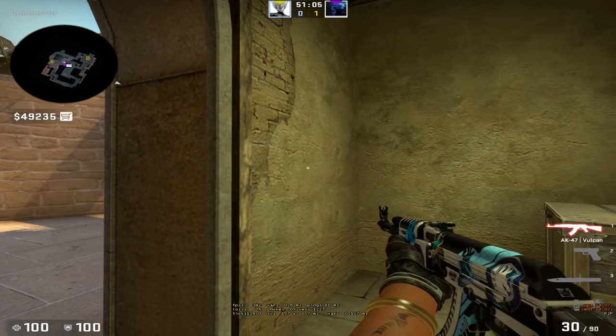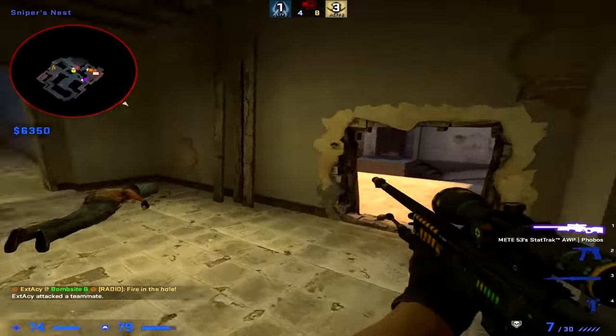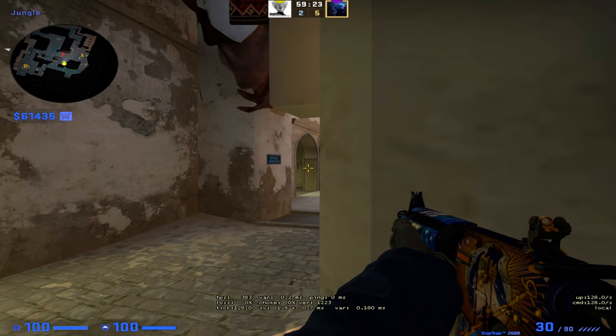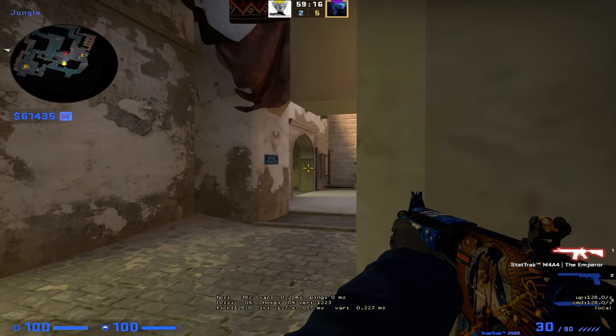I'm going to be using jungle in Mirage again since everybody pretty much knows this map and these positions. There are three ways an enemy can peek. One: he can normally peek into your crosshair. Two: he can wide peek you — in other words, he can ferrari peek you. Three: he can shift walk into your crosshair, but this one isn't really that important since you should be able to kill a guy slowly peeking a corner.